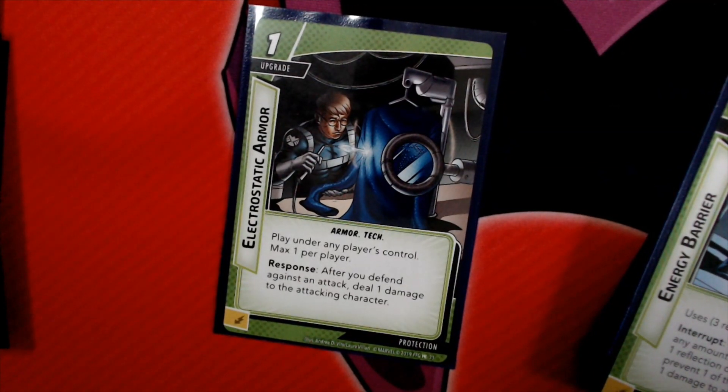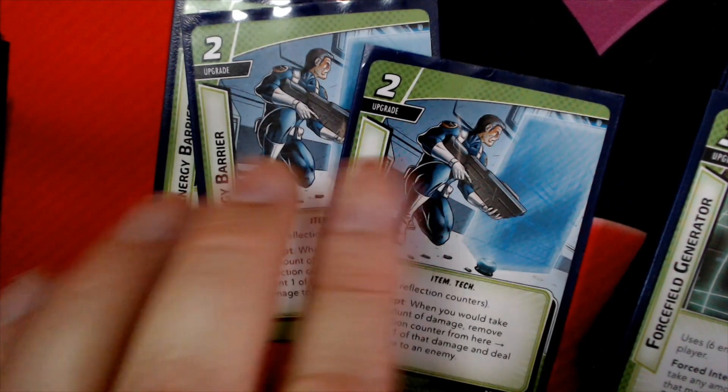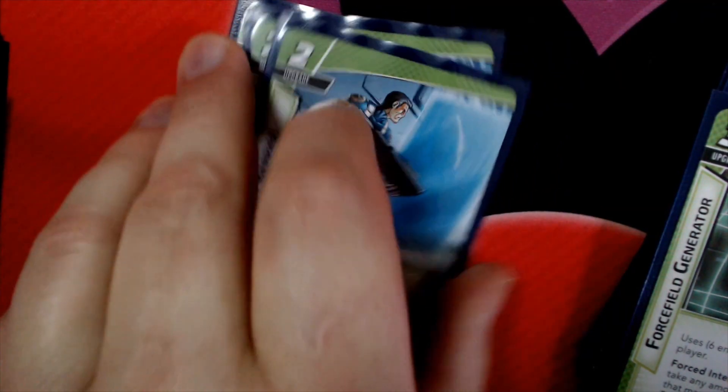Electrostatic Armor can be played under any player's control. After you defend against an attack, deal 1 damage to the attacking character. We've got 3 copies of Energy Barrier, which has 3 uses. When you would take any amount of damage, remove 1 Reflection Counter from here to prevent 1 damage and deal 1 damage to the enemy. This is a great way to make sure you take no damage.